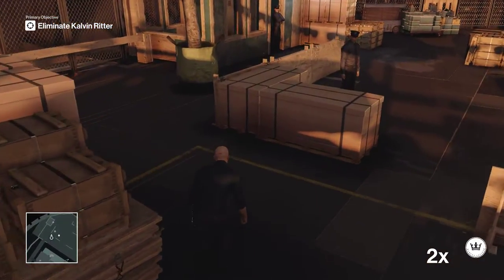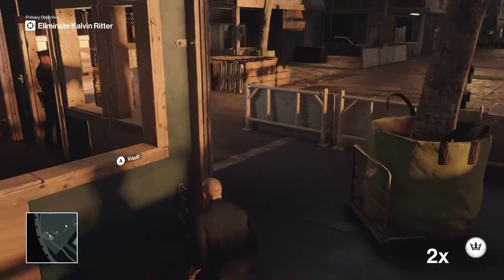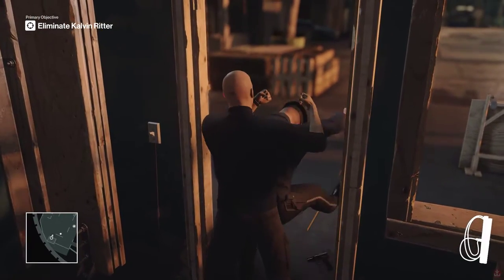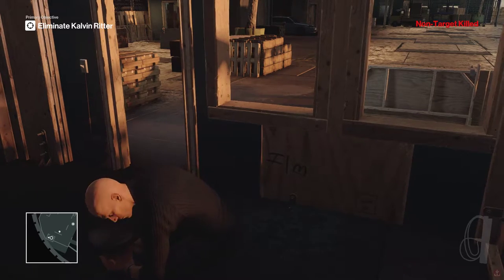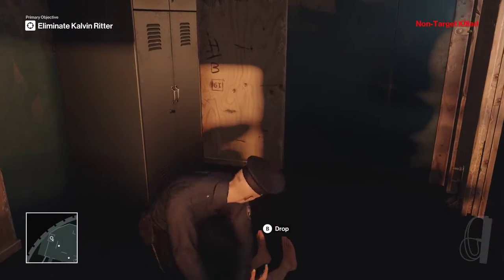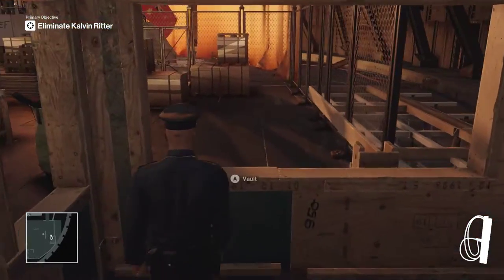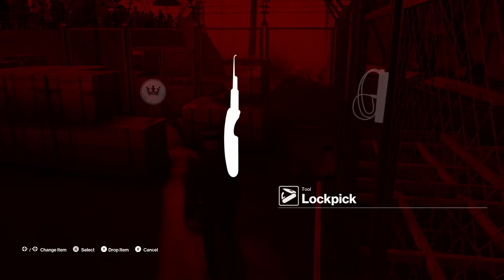Now we're going to nonchalantly sneak our way over here. I'm going to Garrett this guard right here, put him out of commission for a little bit, take his disguise, and use it to sneak on the boat. That is going to snag us the 'security bypass' challenge, leaving us at three out of nine.